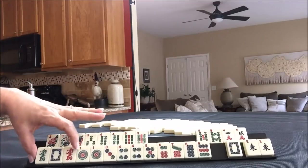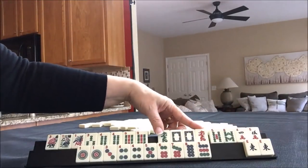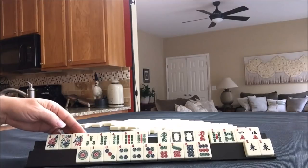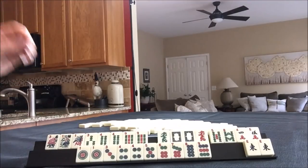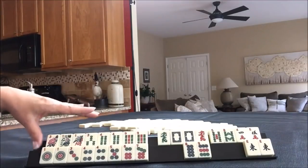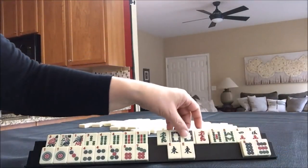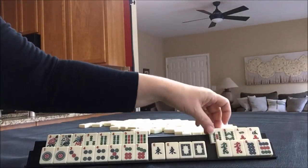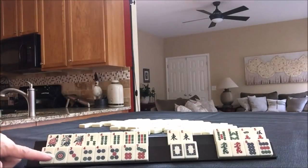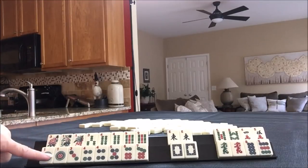Then with the rest of these tiles — we've got dragons. I was thinking we could play the big ear hand, but we don't have any twos or sevens in bams and cracks. So down here, one, three, five — I'm thinking the one through seven consecutive pair hand. And then this would be joker bait. I think this is what I would do: Lucky 13, one through seven pair hand.